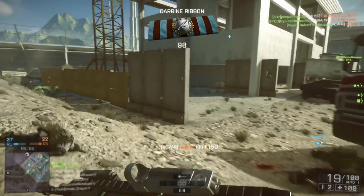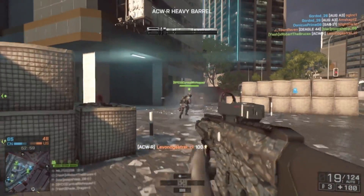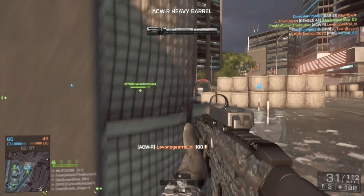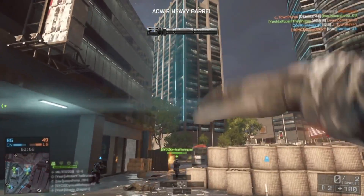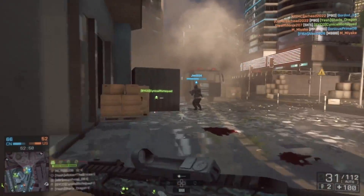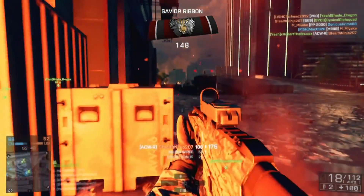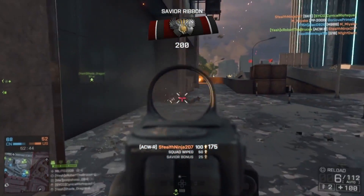The only time you shouldn't burst fire at all is if the enemy is right up on you — then you want to let loose with as many rounds as you can to finish them off first. If they're very far away, don't even burst; just tap single shots. By altering how long you hold the trigger in relation to how far away the enemy is, you greatly increase your chances of more shots staying on target and getting you the kill.